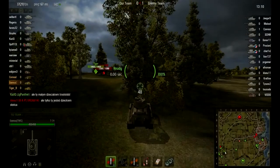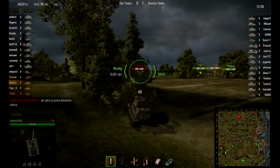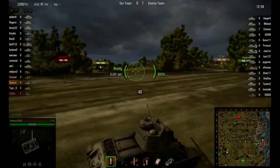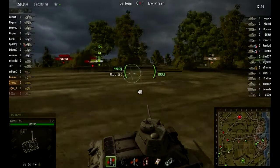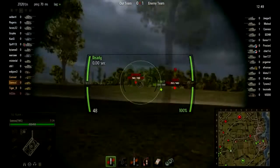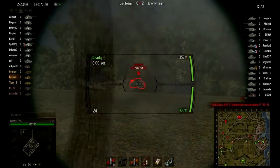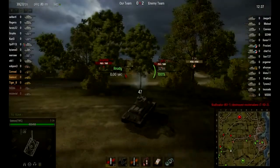I'm just surveying the area around me. There's a Type 59 just over that ridge, a VK 36 over there covering him, and a KV-1S I think it was. I'm moving over to the right because I'm a bit out of range, and I can't really flank the T-59 without being shot by supporting tanks like the VK and KV-1S. I still can't get a shot on him, so I'll just leave it.